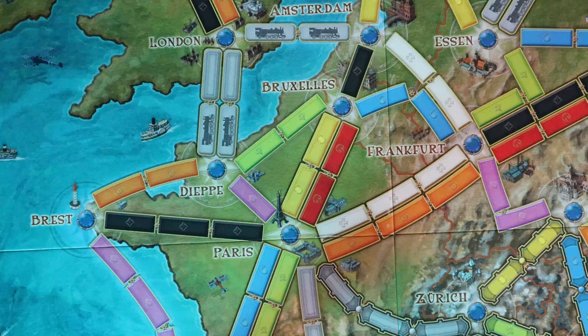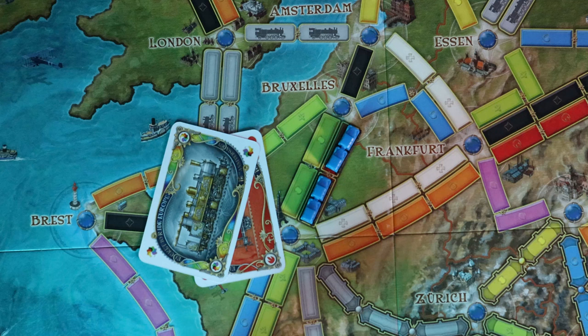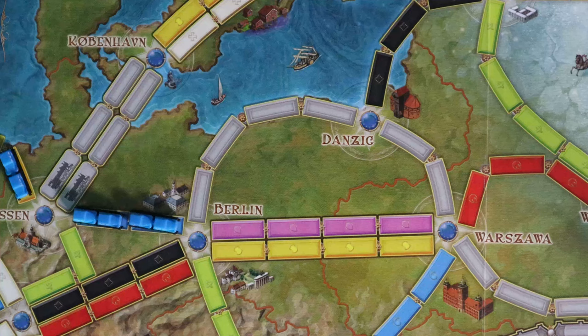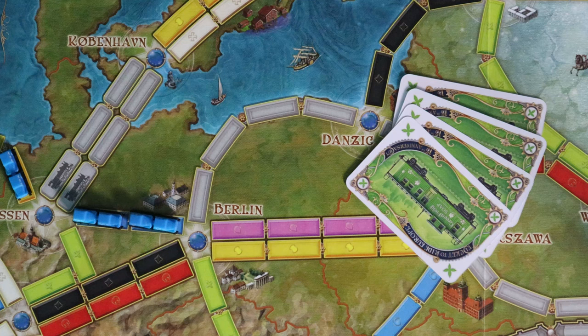For example, I'd like to claim the route from Paris to Brussels. I can do this by using either yellow train car cards or red ones. Looking at my hand, I don't have any yellow train car cards, but I do have one red card and a locomotive that would make up the two spaces needed. When a route is claimed, the player places one of their plastic train cars in each of the spaces of the route, and all cards used are discarded. On a future turn, I'd like to go from Berlin to Danzig — those spaces are gray, so I just need a matching set of four train car cards. I have five green cards, so I'll use four of those and claim that route the same way.